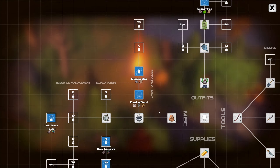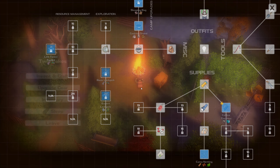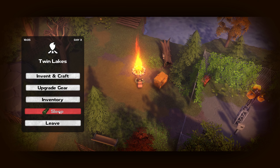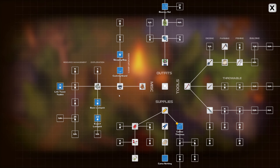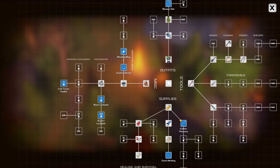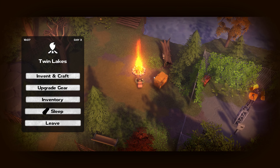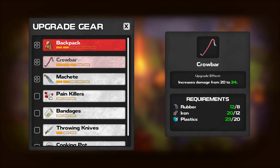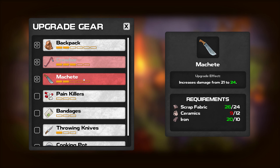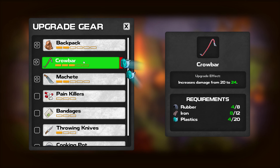Used to catch fish, best use near water. Not available until level ten. I'm crafting a lot more than I thought I would - I may not be able to upgrade my crowbar and machete right now. I can't craft a sleeping bag yet. I need to do the cooking stand which is ceramics - I'm very low on ceramics. Upgrade gear - crowbar I can, machete yeah. Let's go ahead and upgrade the crowbar.